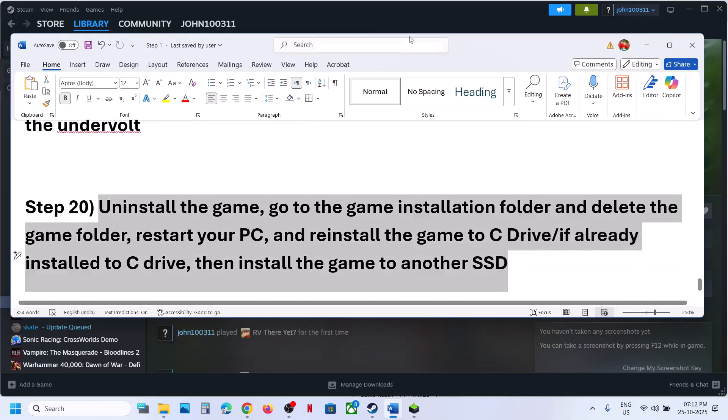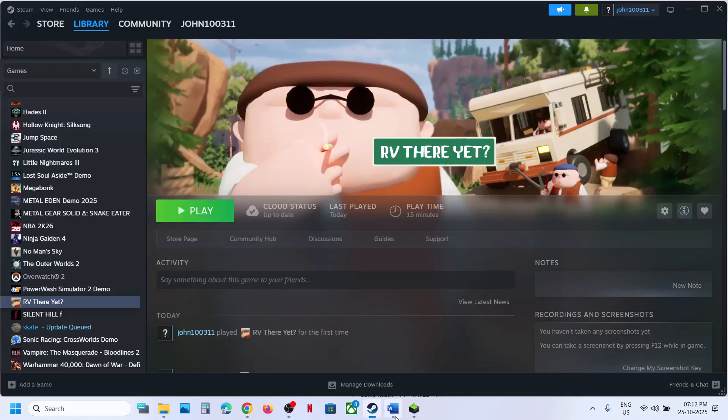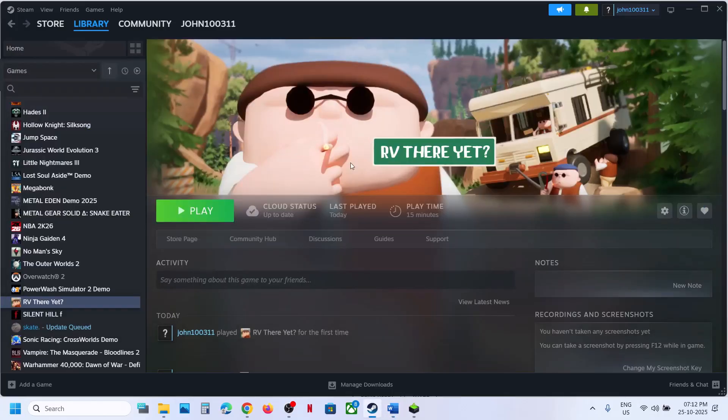The last step is to uninstall and reinstall the game to a different drive. If nothing is working, uninstall the game, go to the game installation folder, delete the game folder, restart the computer, and then install the game to the C drive. If the game is already on the C drive, try installing it to another SSD and check. One of the steps shown in this video should help you run this game successfully on your Windows computer. Thank you so much for your time — please like this video and subscribe to my channel.